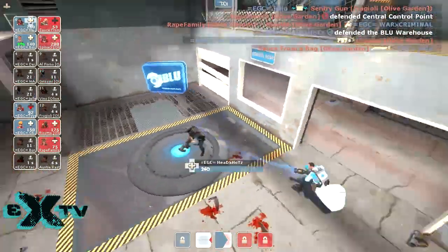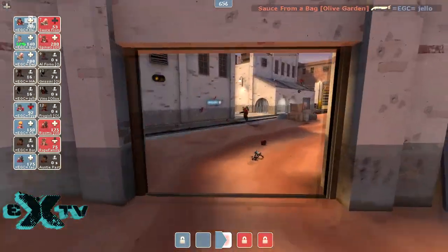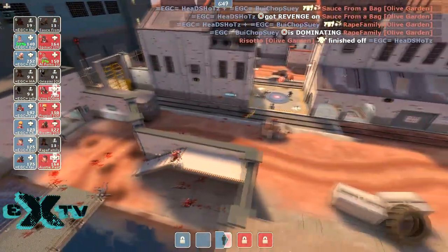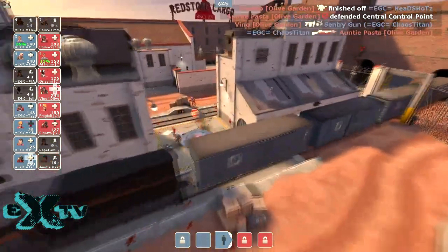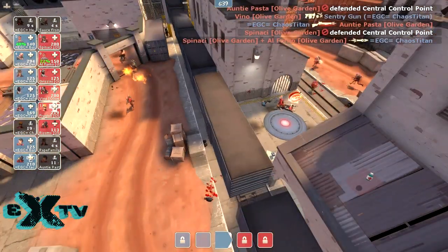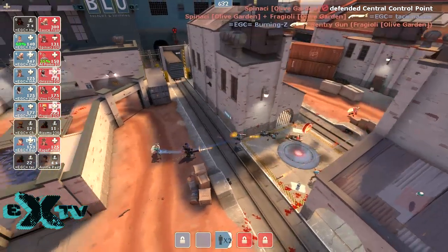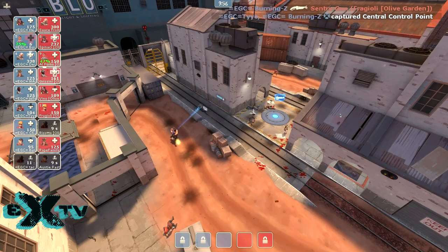Medic falls back to hook up with his Demoman. They should be pushing forward to try to support this capture, but too many players up already. One downside of Highlander is the switches in momentum are so quick that sometimes you don't have the opportunity to fully punish the enemy team and retake the point. But I definitely think we've seen some good coordinated pushes from both teams and when those pushes come in they've worked very well. Freight is very difficult to capture last.